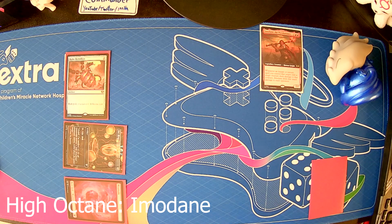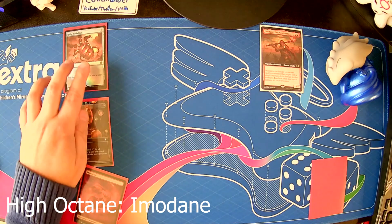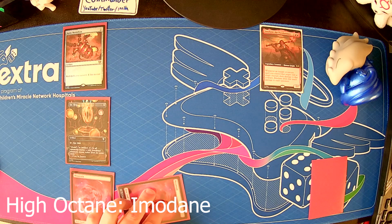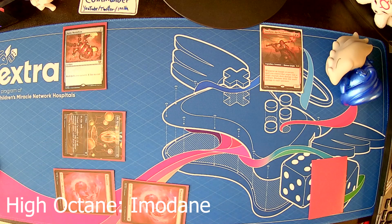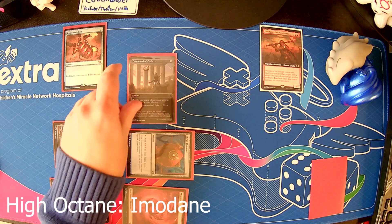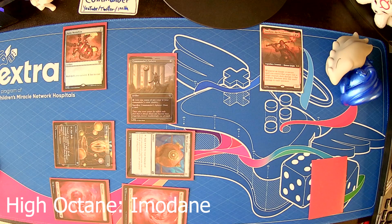We draw a card for turn, untap, and play a land for turn. Then we tap one, two, three, four to play Thran Dynamo, which taps for three colorless mana. We're going to tap that three colorless mana into a Command Sphere, which taps for one mana of any color in your commander's color identity. You can sacrifice it to draw a card, but that's not relevant to High Octane. We pass turn again. It goes around the table — everyone's getting a little concerned about the ramp, but not too much. Maybe they even attack us for one or two. You take the damage, no concern.